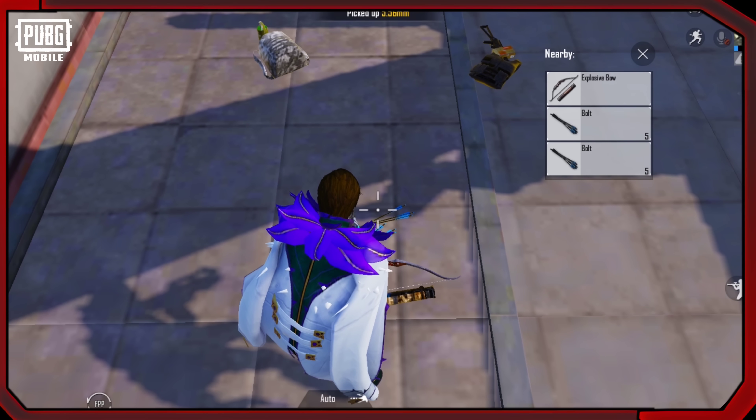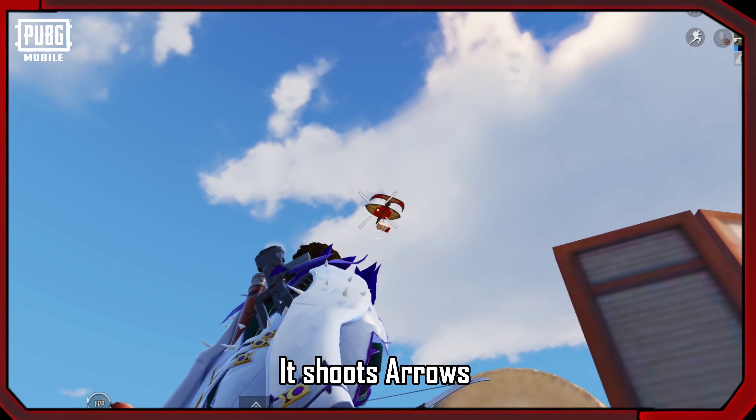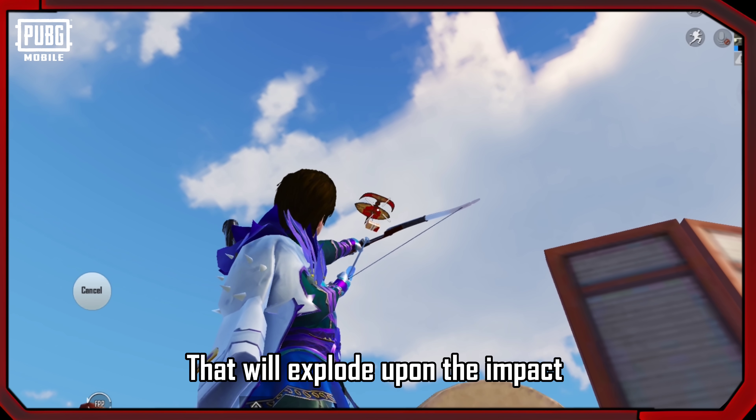Secondly, you will see a new item — the Explosive Bow — in the new arena. It shoots arrows that will explode upon impact.